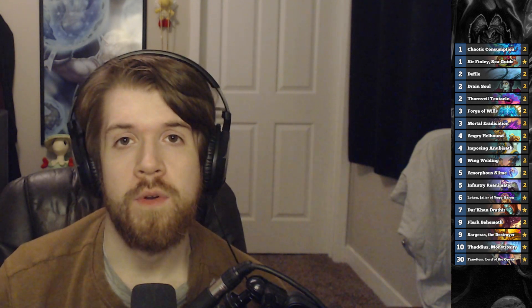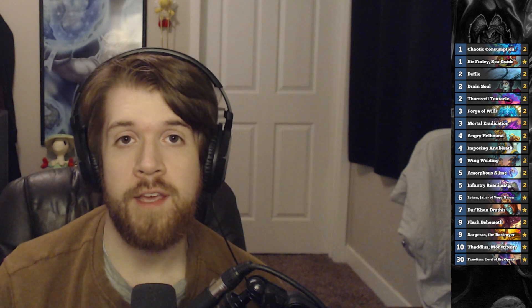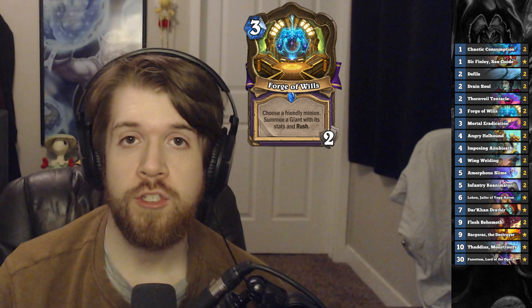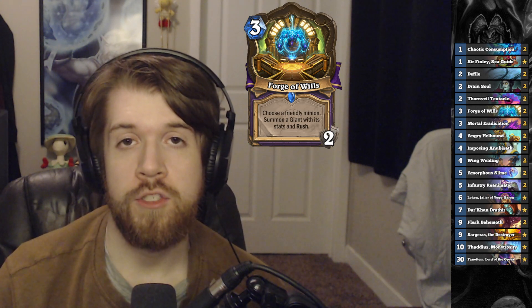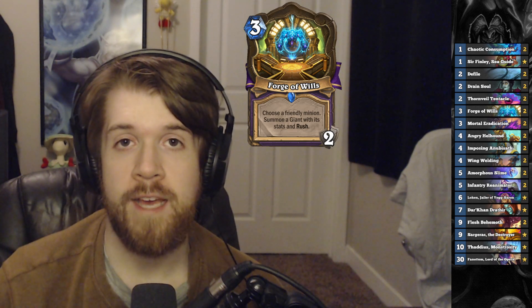Big Warlock, or Handlock, or whatever you want to call it, got one of the best cards in the entire set with Forge of Wills - a three mana location with two charges that lets you choose a friendly minion, and you summon a giant with its stats and rush.